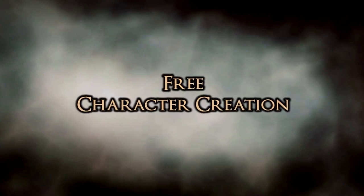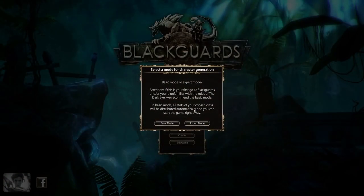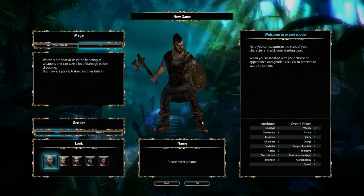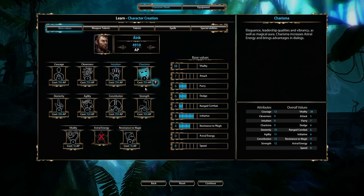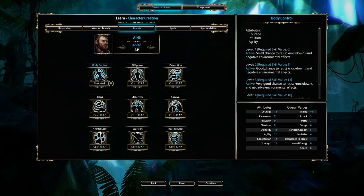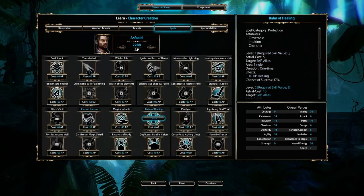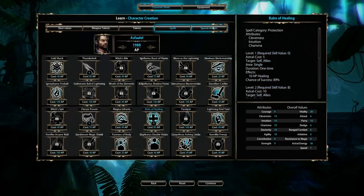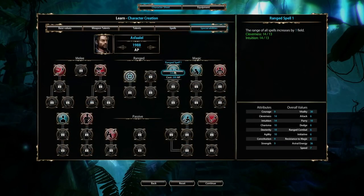Free Character Creation. Let's take a closer look at Free Character Creation, which we already mentioned at the beginning of the video. This is the supreme discipline in Blackguards' character creation. In this mode, you can freely distribute all your character's points right at the start and determine yourself which attributes, talents, and abilities will be important. You also have to choose whether your character should be a mage or not. But choose wisely — Free Character Creation requires in-depth knowledge of the Blackguards skill system. If you spend your points without a plan, you might have to start over again with a new, more competent hero.